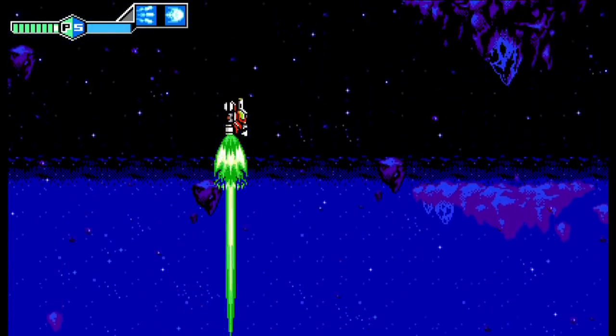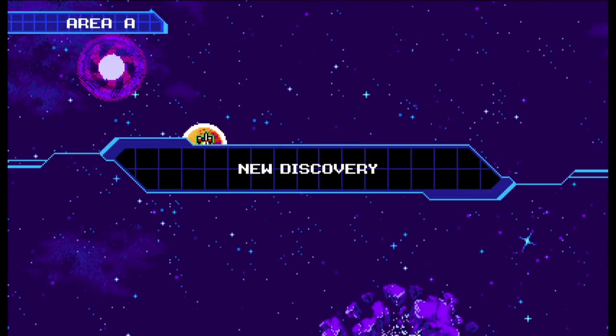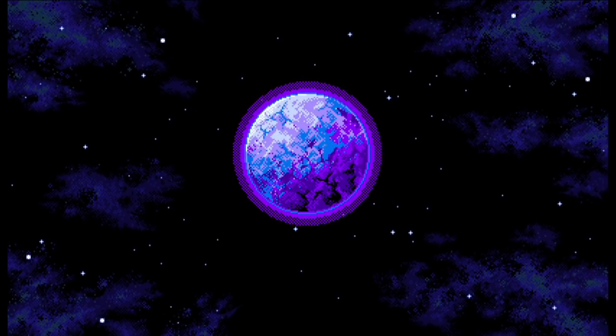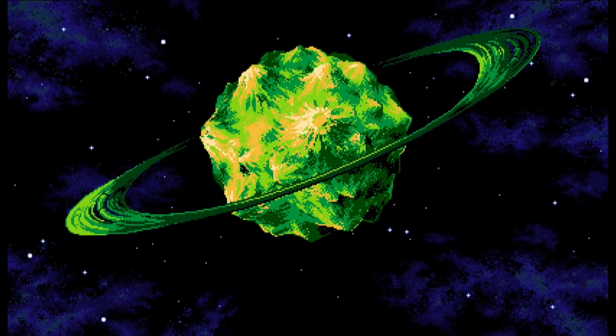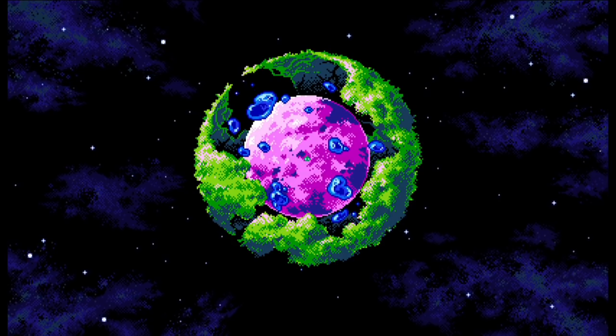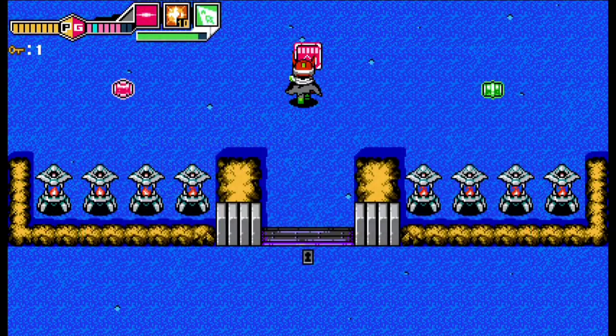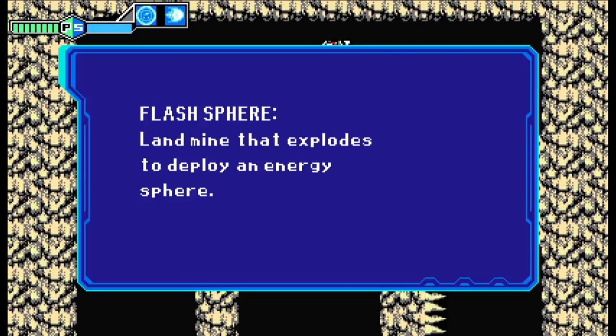In Blaster Master Zero 2, the stage is set in outer space and there's more to explore than ever before as you travel across the galaxy to a host of different planets and their orbiting planetoids. Search for new items that power up both G-Sophia and Jason.